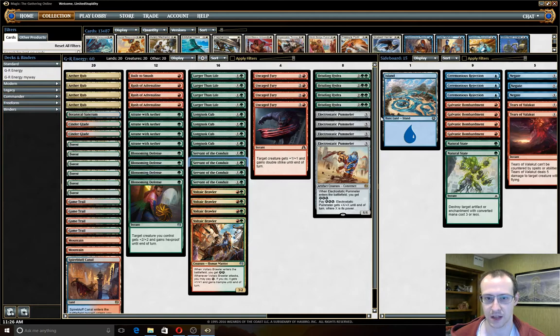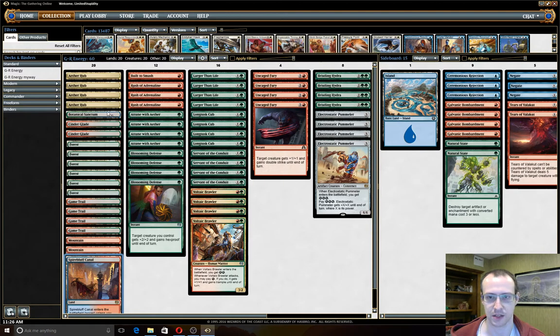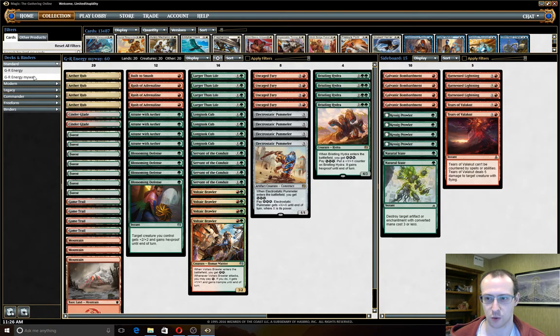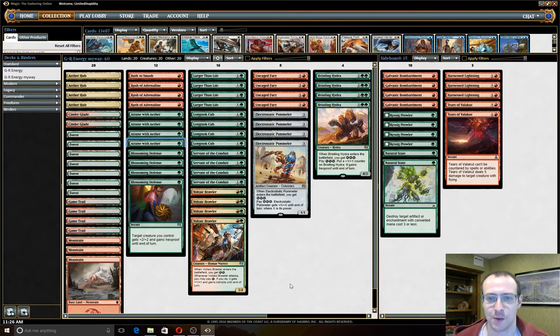I tried that a few times and didn't really like it — making the mana more awkward has a cost. Sometimes you need your fourth or fifth mana untapped to cast Bristling Hydra. So this is a streamlined version: we replaced Botanical Sanctum and the rare dual lands with an extra Mountain and extra Forest, which makes the mana better game one. It also makes Cinder Glade considerably better with the extra basics, and it's really hard to run out of basics for Attune with Aether.